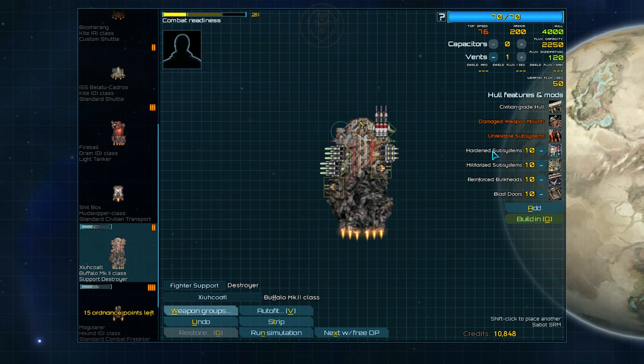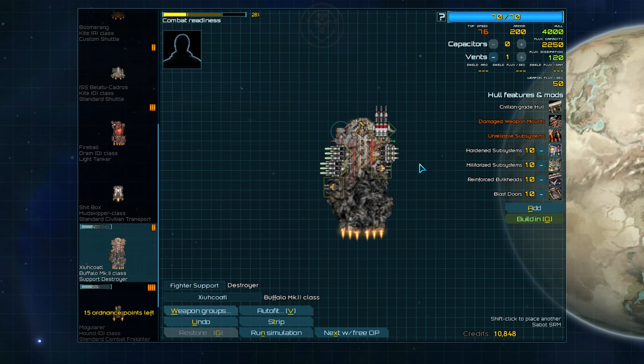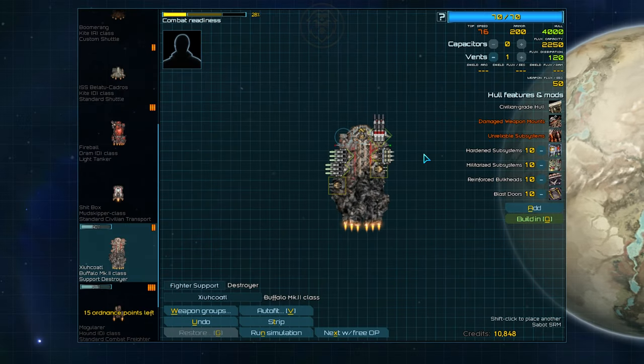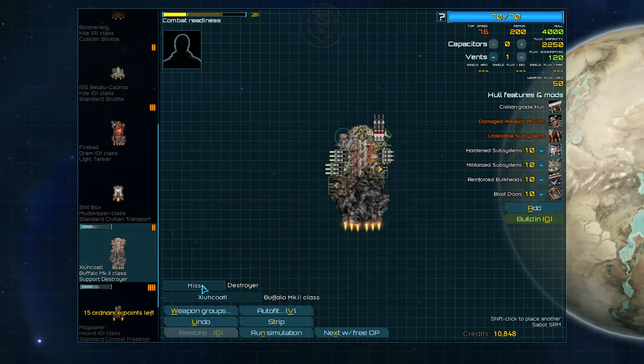For weapons, we'll give it Pilum long-range missiles, two racks of Harpoons, and some Sabot rounds. With its assortment of missiles and our selected hull mods, we've got a functioning missile support destroyer that can take a few hits.